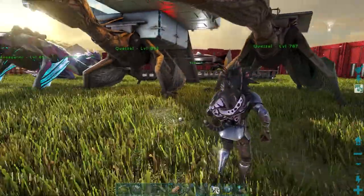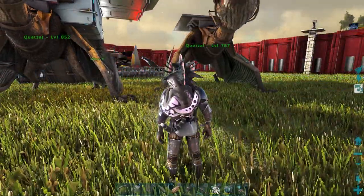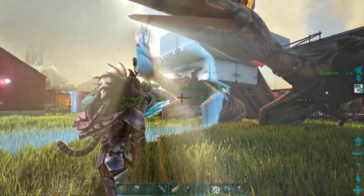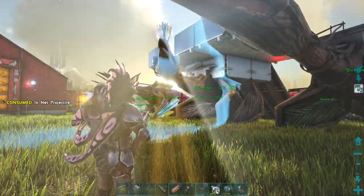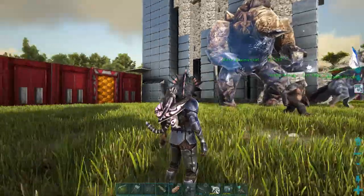And there you guys have it — that is how you tame a quetzal using a horse, or how you can tame one using tranqs. All you need is a harpoon gun with nets, and dino gates to trap it, and then boom — you got yourself a quetzal. Thank you guys for watching, I hope to see you in my next ARK video — peace!